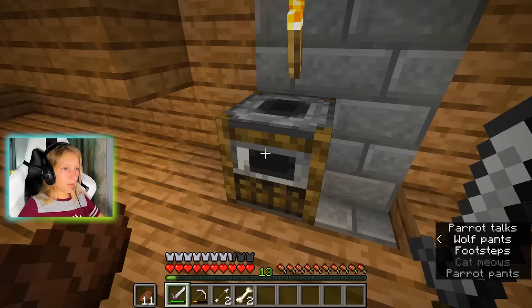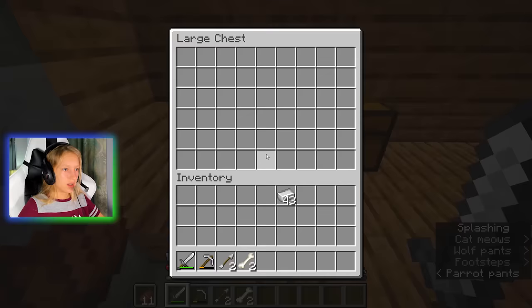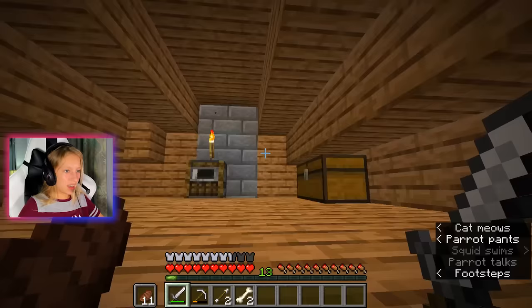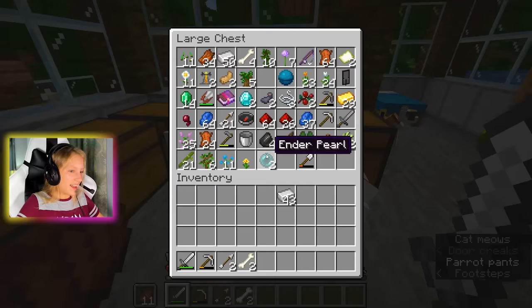I put my other smoker down there from downstairs, and I put my extra chest up here as well — there's nothing in it at the moment. I also put a torch up here because before I had three creepers. Three. I had to deal with that — I didn't cheat to get them out. I was leading them down the ladder, ran outside quickly, went into the water, and let them explode in the water. It was really scary.